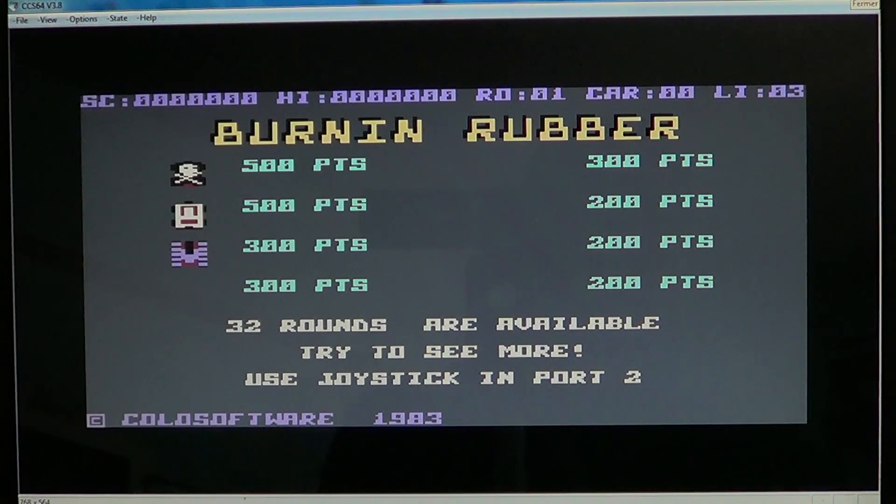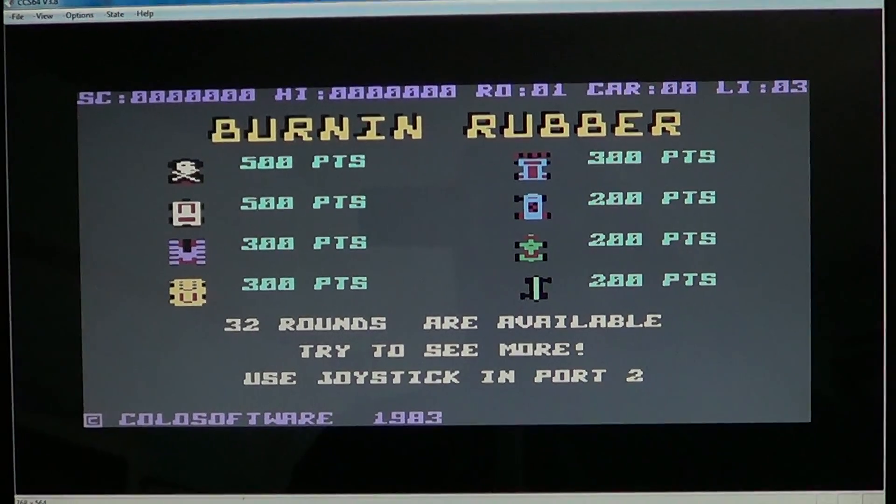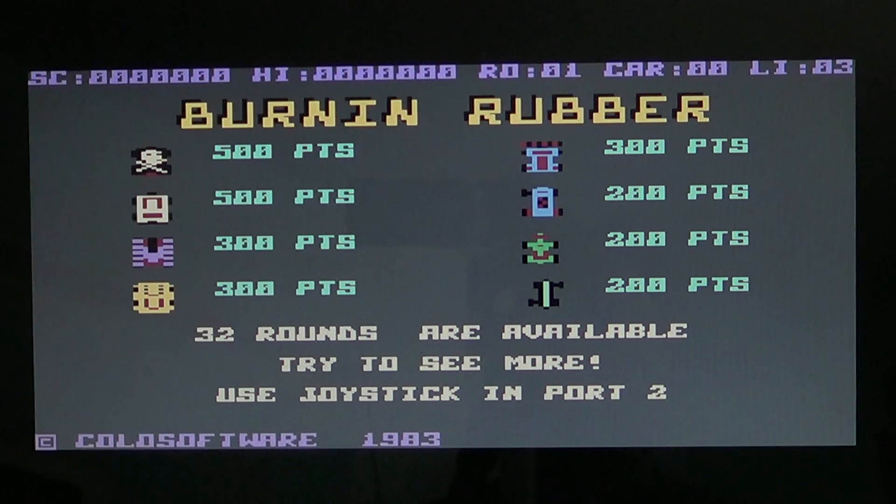Welcome to another video on Old Computer Museum. This is Burning Rubber, a Commodore 64 game. It's a relatively small but interesting obstacle course racing game where you have to bump other cars off the road. You can also jump on other cars or jump over open water, and there are multiple levels to go through.